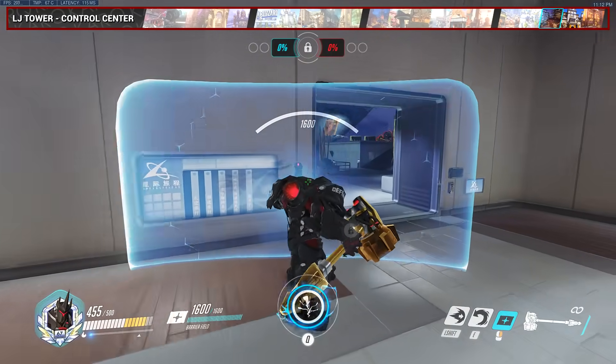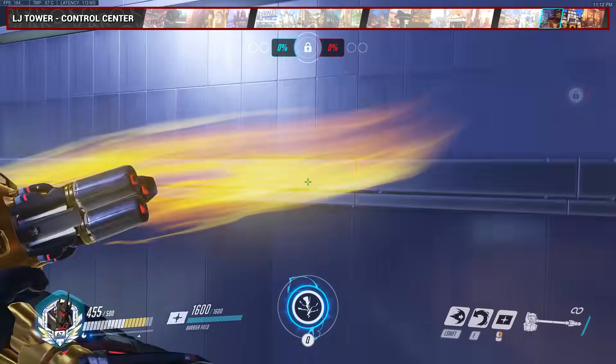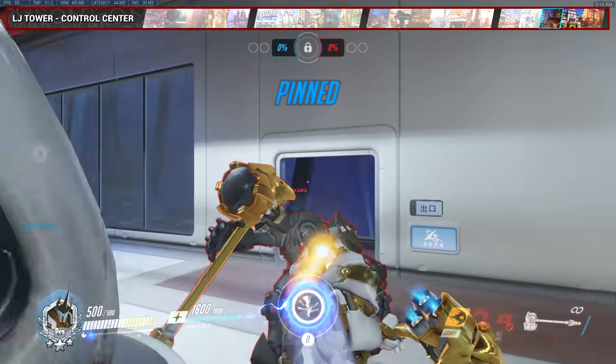For Control Center, a lot of the time your team will be stuck at this choke and can't break through. One way to make some space is to come out the top side of your spawn, start your charge just beside the plant, and curve towards the door to drop the enemy off to their death.